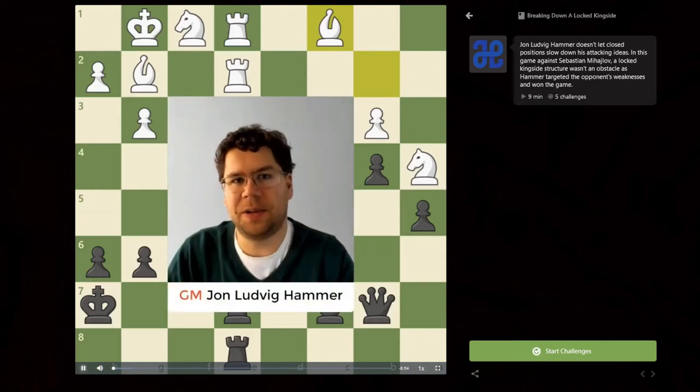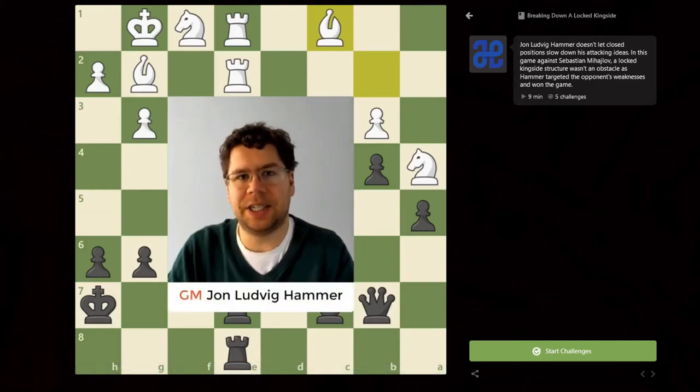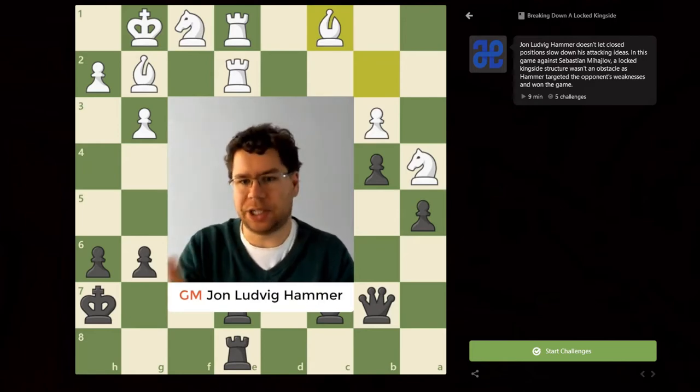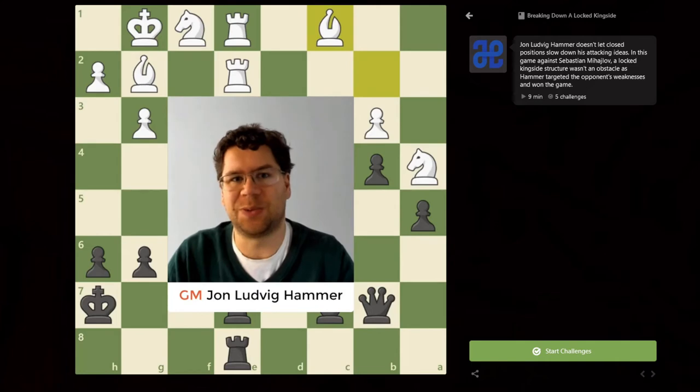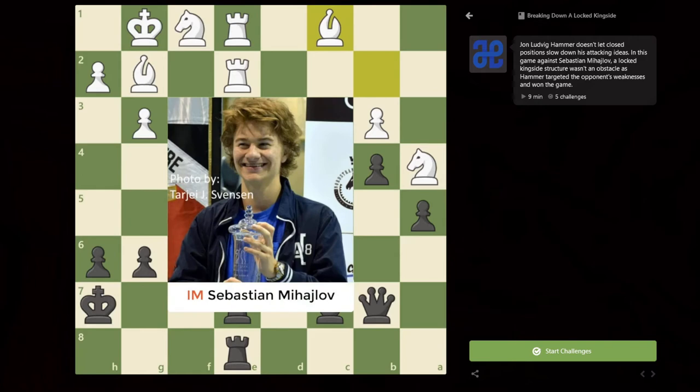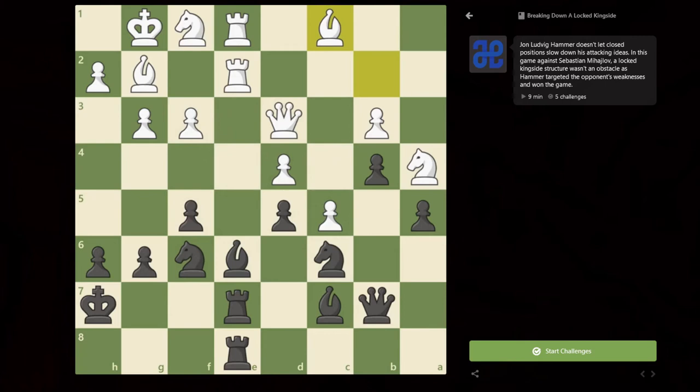Hi everyone, it's Julen Ludwig Hummer, and I'm here with a lesson on how to break down closed positions. I'm going to show a game I played in the Norwegian Championship. With the white pieces, my opponent was Sebastian Mihailov, one of the up-and-coming youngsters from Norway, also a member of my Norway Gnomes team in the Pro Chess League. I had the black pieces,